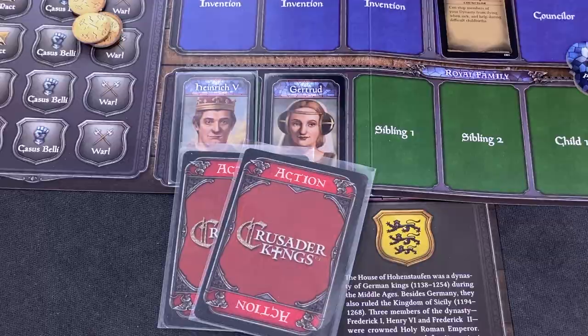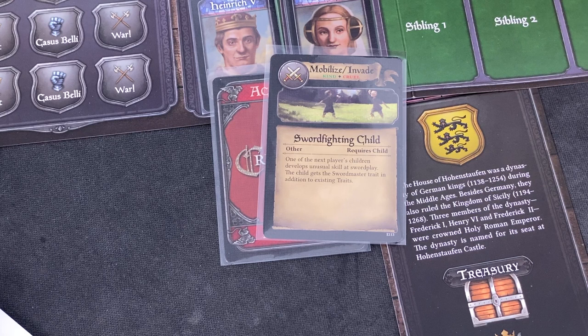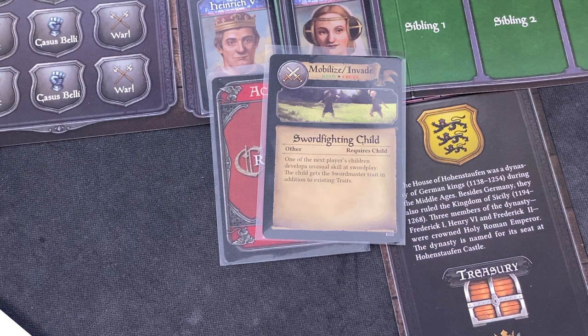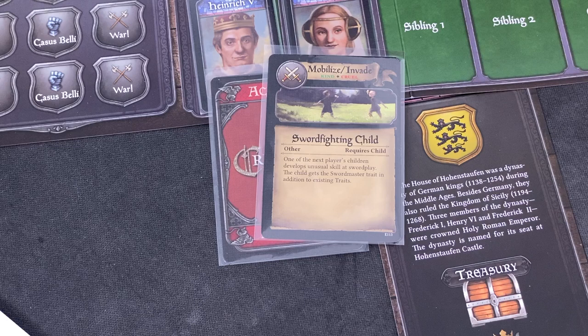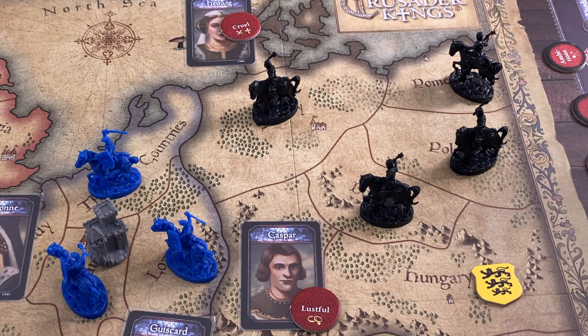The AI players don't make choices - we simply flip over the topmost card and follow the tactics rules. Now we move into the turns phase: play two turns. We are still the starting player, so we flip over our top card - it's mobilize and invade. For the mobilize action, no trade checks are needed. During the upkeep phase later this round, we have to pay one gold per mobilized territory. The event says one of the next player's children develops unusual swordplay skill - we can basically ignore that since no player has children yet.